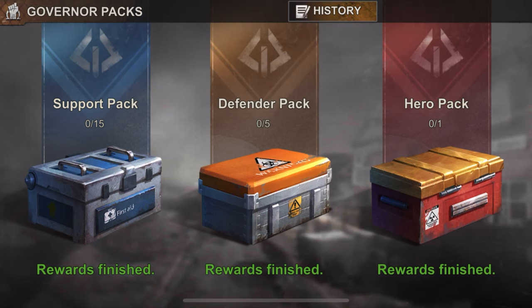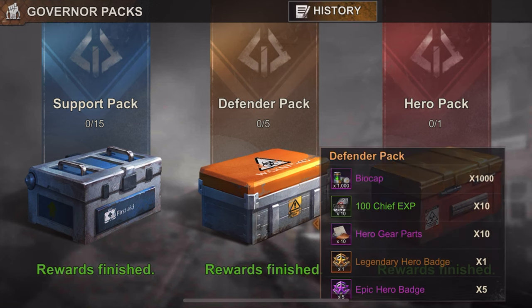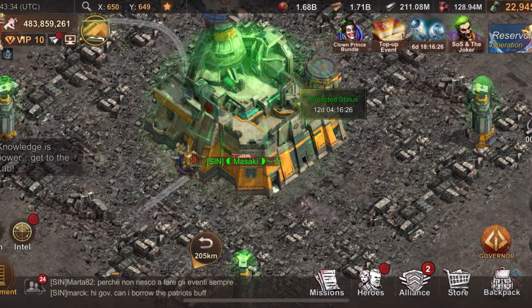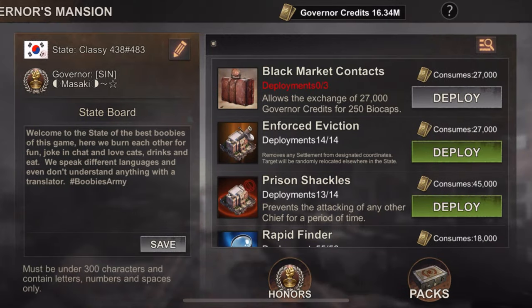Giving packs out to your alliance is also fine. This isn't really that much of a reward — like 500 or even 5,000 biocaps honestly isn't that huge. It's more honorary, a way to thank people. I actually recommend sending these to your newer or lower-level players, because these packs are going to be a lot more useful for them than for your top-tier players who probably don't even need the biocaps.